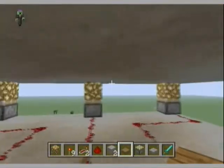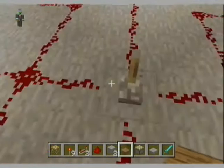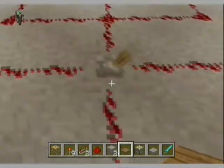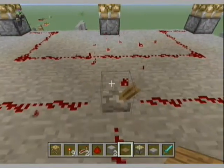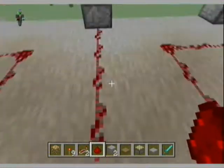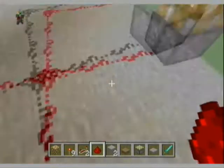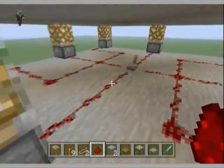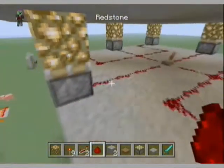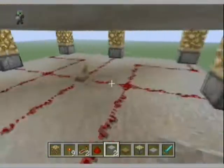For the redstone, in the middle of all the pods you want to have a switch. From this switch, run redstone to all four of the non-corner pods first. Then from those lines, route off into the corner ones, keeping it equal so the redstone doesn't run out and you don't need repeaters — which might change the time delay.